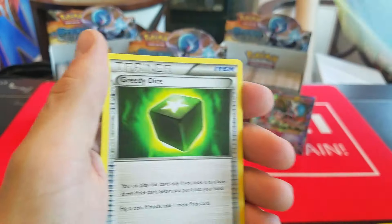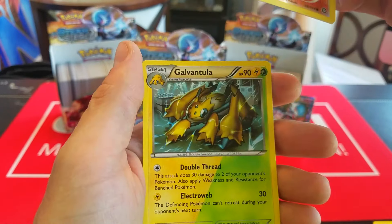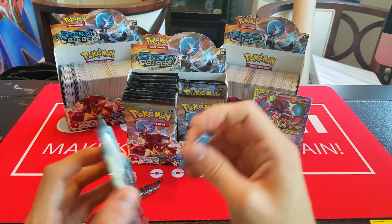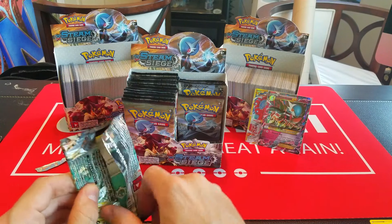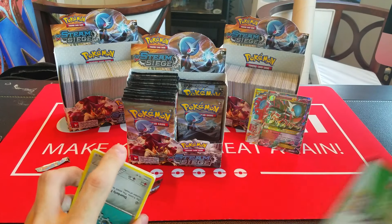Here we have Tangela, Croagunk, Mareep, Litwick, Hoppip, Rapidash, Nuzleaf. I think I just spoiled something. Braviary. Oh, it's just a Dino, nothing special. So Reverse Dino, and a Rare Yanmega — which is a pretty good card to get.